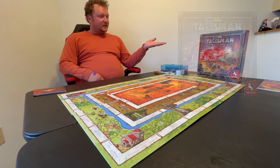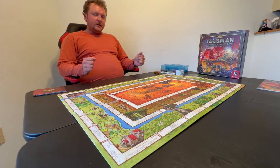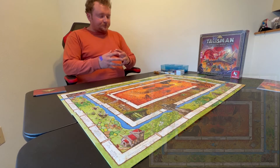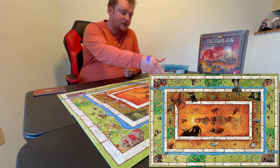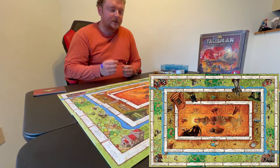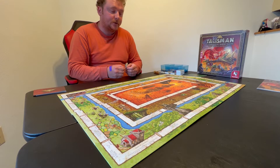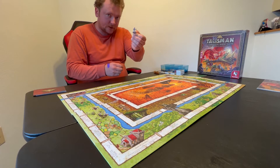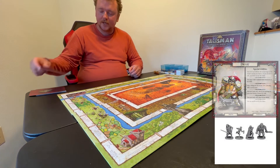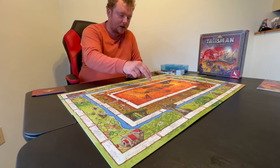Welcome everyone to Talisman, the Magical Quest Game, revised 4th edition. Today I'll be playing solo, choosing two characters to see who comes out on top. The object of the game is to get to the very center at the crown of command. Once there, you have the ability to cast the command spell, which essentially kills off all the rest of the players. In order to get to the center of the board, you'll need your player character miniatures with their corresponding character card stats. This starts on the outer region, with the middle and inner region beyond.